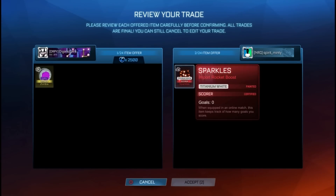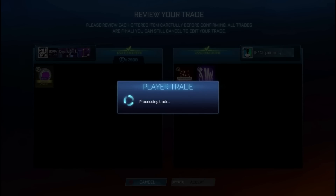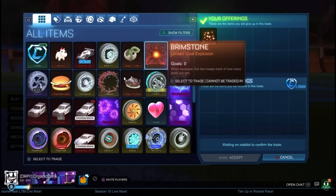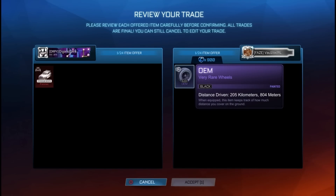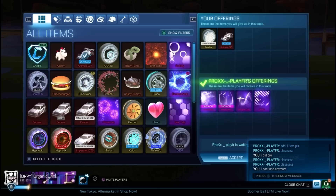I gave 2,500 credits and Purple Zombas for Titanium White Sparkles and a Streamlined, making 100 credit profit — and I can guarantee I'll sell those Sparkles for 2,900. I sold them right after to one of my friends who really wanted them for 2,900 credits. Then I traded a Fennec for two OEM wheels; the OEMs are worth 600 each, totaling 900, but the Fennec is 1,400 — so it was an overpay, but profit is profit and I think I can still sell the OEMs for 600 pure credits.